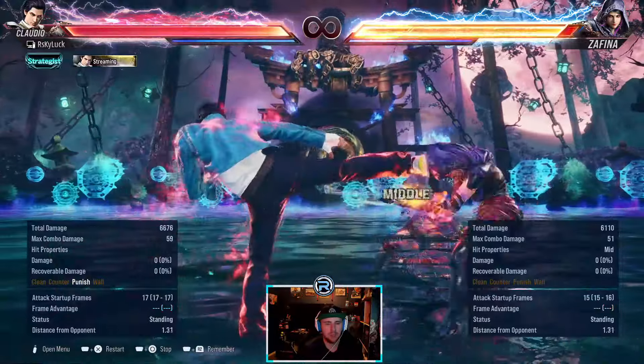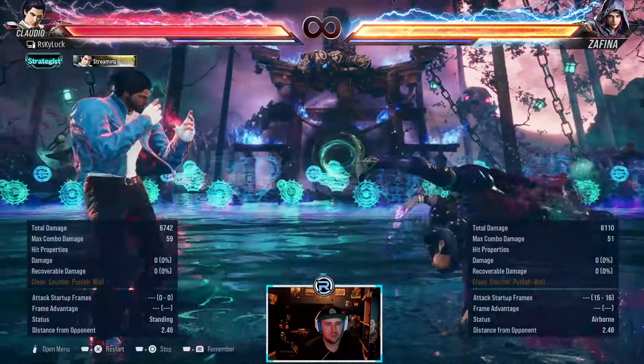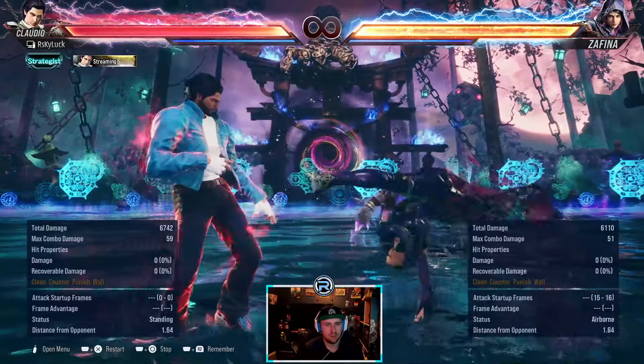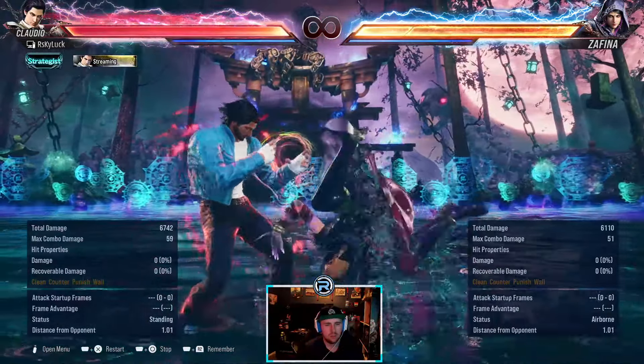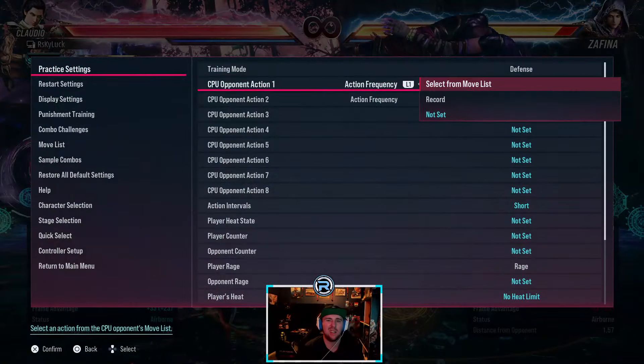Back 4, 2 seems to be the punish on that. You won't see that often though. If you see it — yeah, just back 4, 2. It's linear, you can sidestep it.